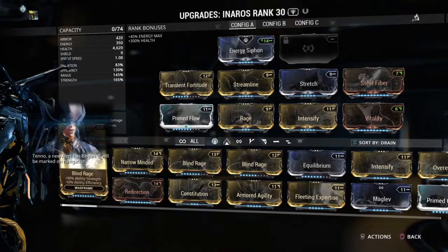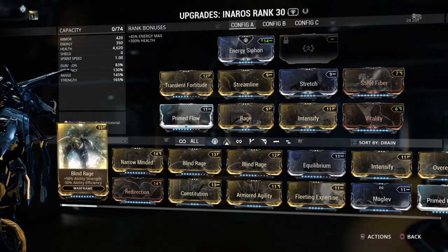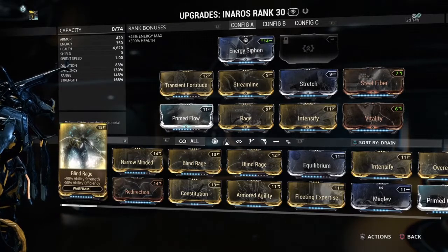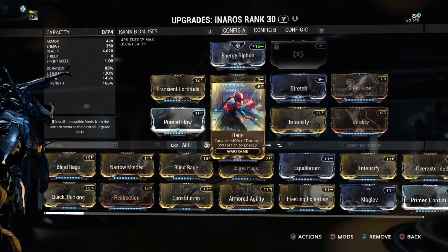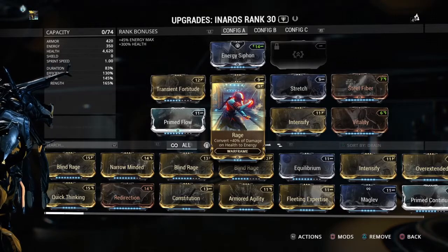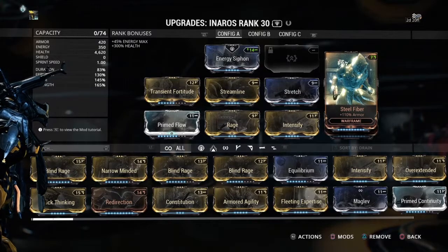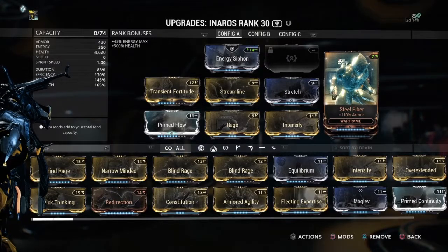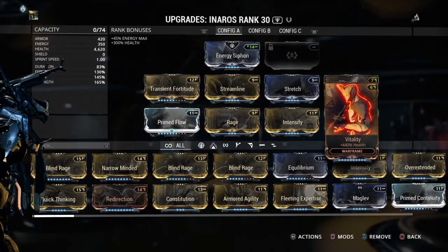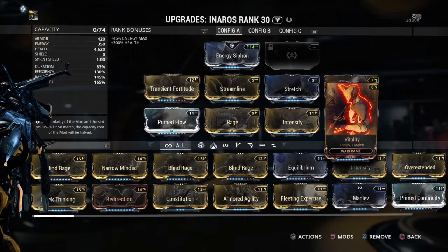You don't have to put a Forma on Inaros, you just need the right mods. The main mod you need is Rage, so you can convert all the damage you take straight to energy — you won't get a lot of energy with Inaros otherwise, but Rage covers that. Steel Fiber is a must because Inaros has an armor ability and it will add to his already high armor.